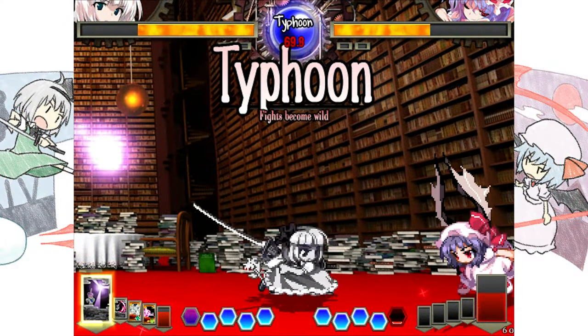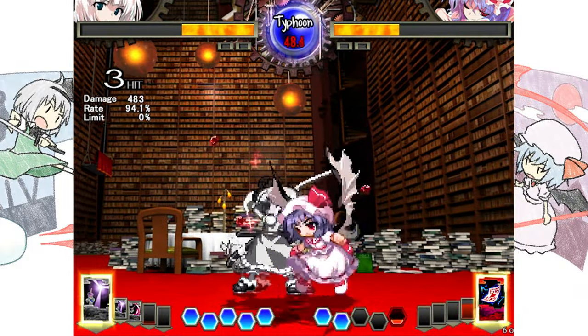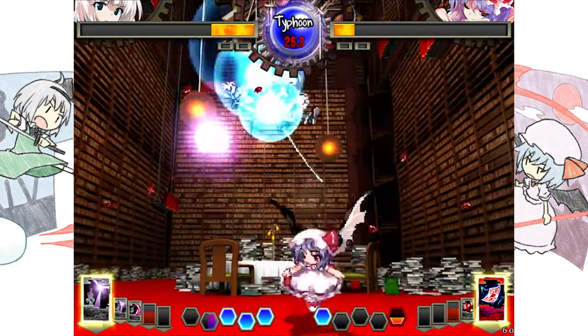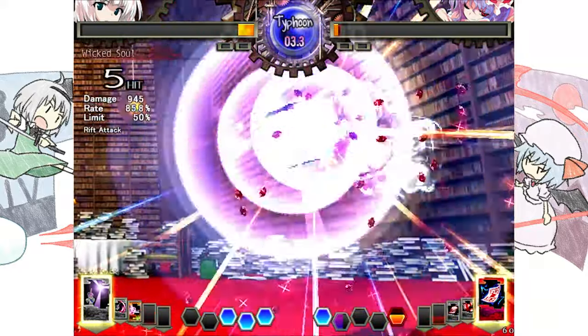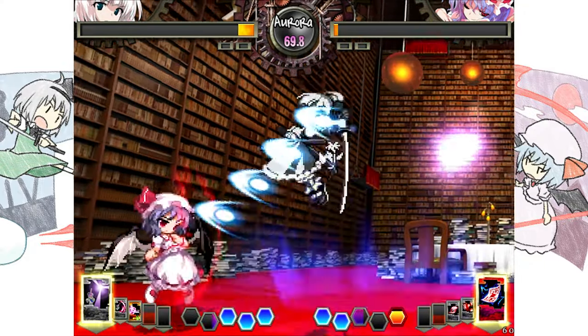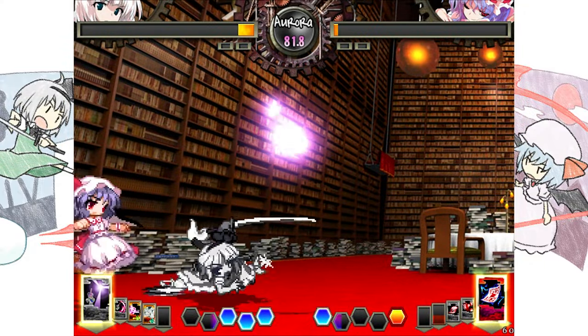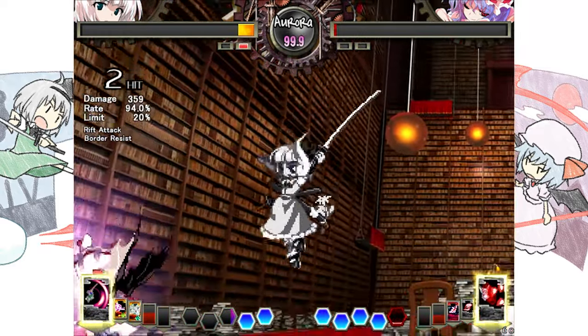Romelia is the embodiment of a certain character archetype — that being the pixie. Those characters are usually small, really fast, rushdown oriented, and have access to really strong pressure and mix-up tools, with a drawback of less range, health, or maybe even weaker defensive tools. Something that doesn't really happen with Romelia. Obviously Romelia isn't perfect, and like any other character, she does have weaknesses.